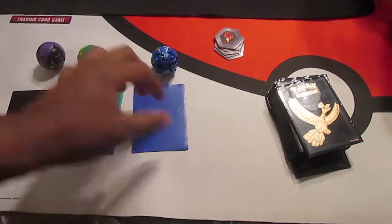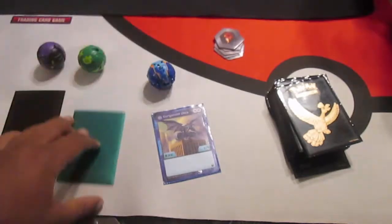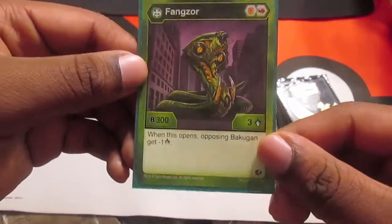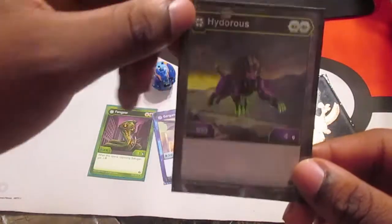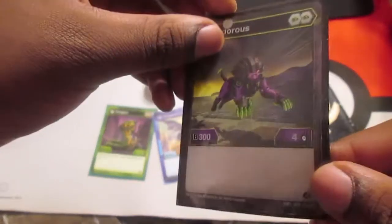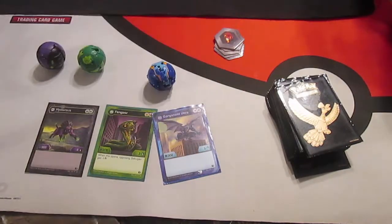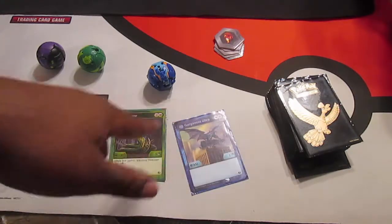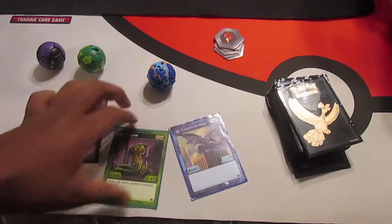First Bakugan is Garganoid, 5 B power. Second Bakugan is Fangzor, 300 B power. Third Bakugan is Hydrus, 4 damage. I don't like any of those choices — I would change every last single one. Besides Hydrus, since I got 3 Evos for him, but I would change these two out. Too low of a B power to win any games, for real.